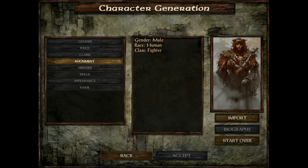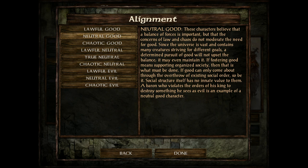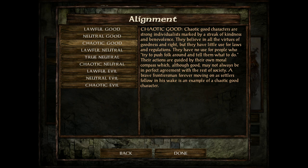Now, next up is alignment. Lawful Good — they believe in rules that benefit everyone. A good example is a Paladin. Neutral Good — they believe in being in the middle of chaos and law, but if the rules are unjust they'll fight against it. Chaotic Good — they don't believe in rules but believe in the greater good even if it breaks all the rules. Robin Hood is a good example — he's for the people.